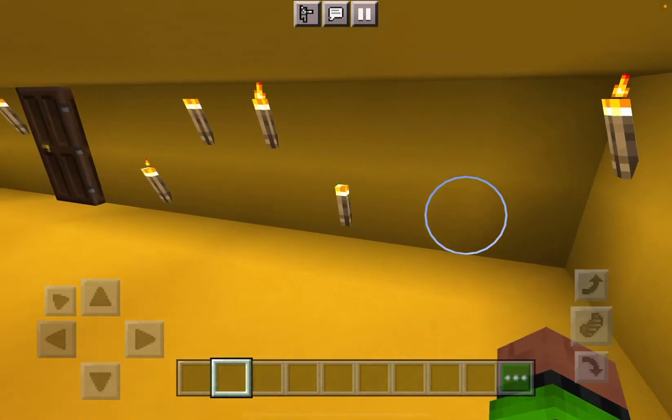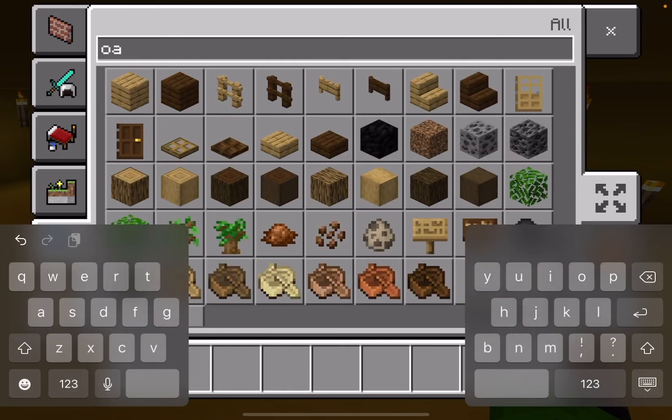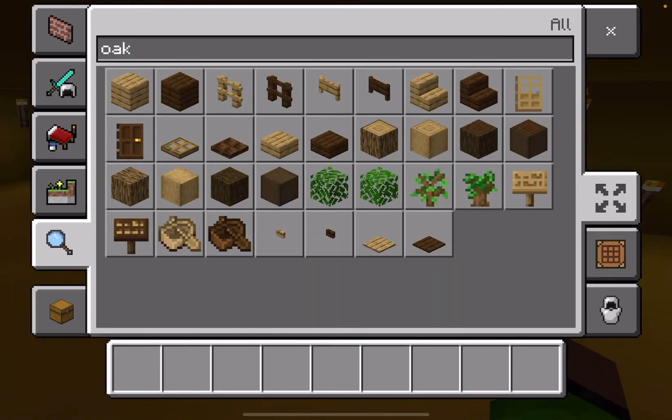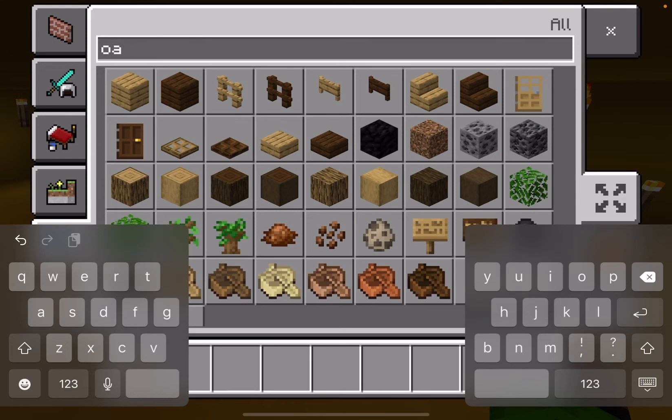Okay, now the only thing we need to do is a fork trap door and yellow just to fill it in.